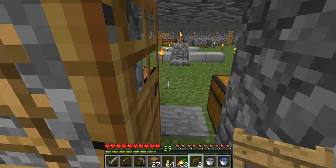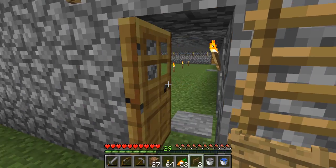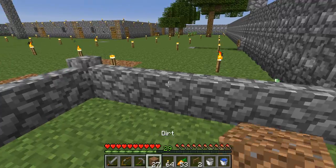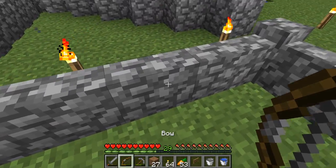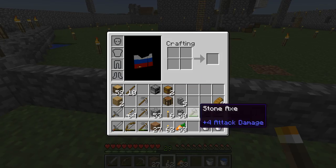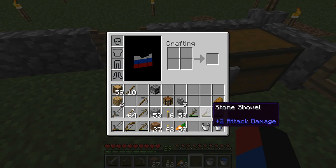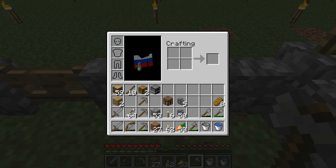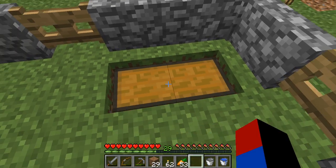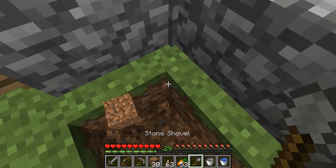I was thinking of replacing some of these doors with fence gates so when I get villagers they don't register them as doors. But in the future when I get villagers and make an iron farm, I'm going to replace these with iron doors, because they look better and are safer against zombie invasions. The zombie pigmen spawn quite often here and I don't want them roaming around my island, so it's a good idea to make sure they don't get out of this enclosure.